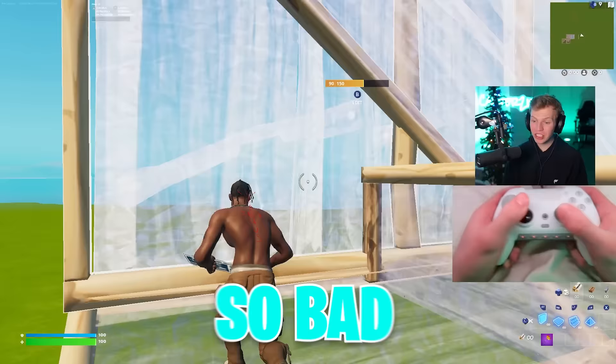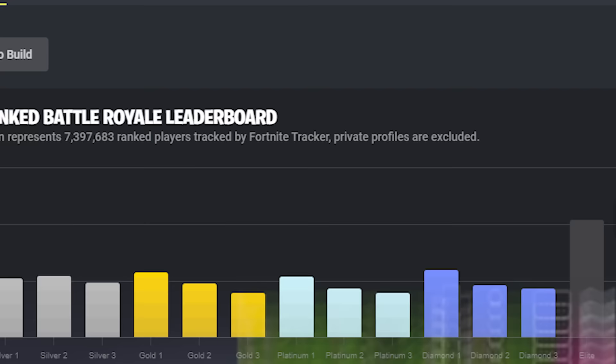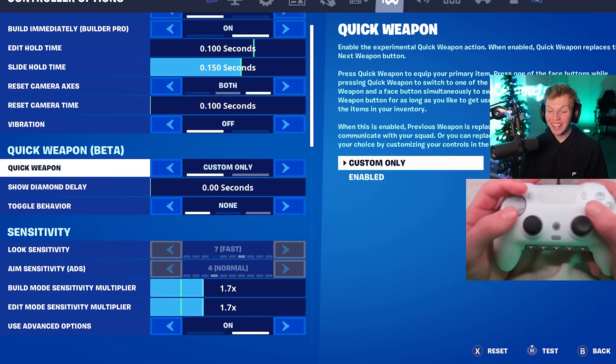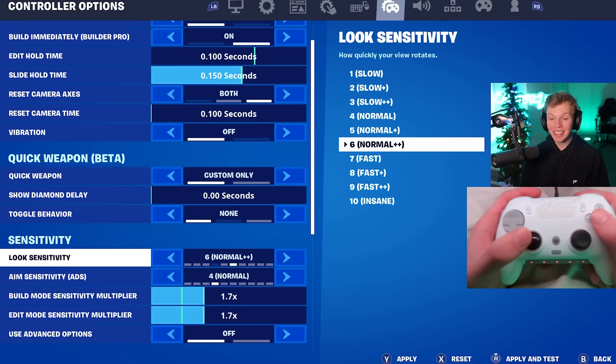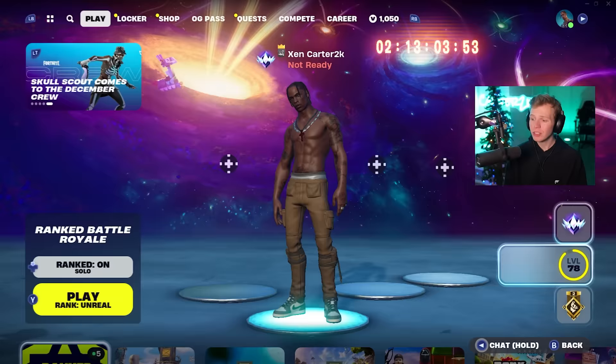I played so bad on both Mirro and Reach settings, which is honestly kind of fitting because for this next player's settings I'm not even going to have to fight. We have Bush Camp Dad — according to Fortnite Tracker there are currently over 600,000 players in unreal, and Bush Camp Dad is ranked in the top 340. I'm going to try his settings alongside his rank strat. He uses 0.15 slide hold time, no quick weapon, turns advanced options off, sets both look sense and aim sense to 4, build multiplier to 1.0.